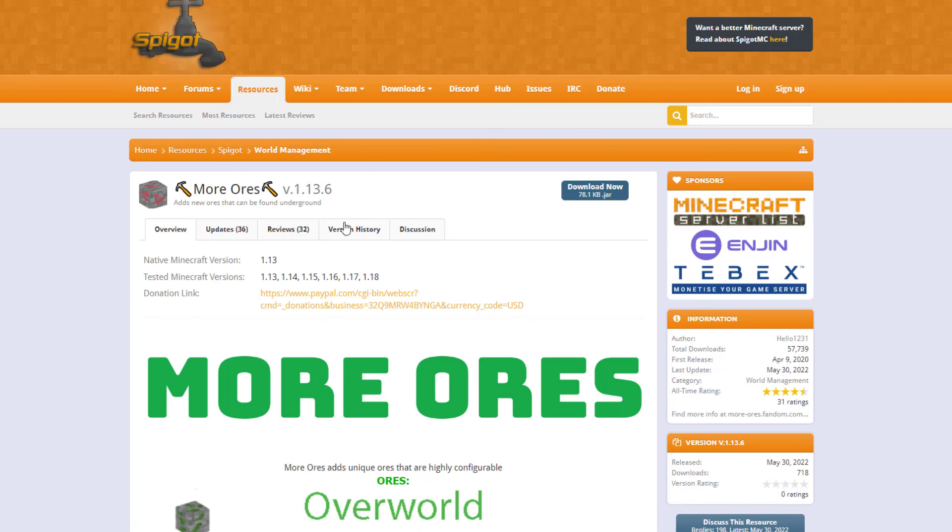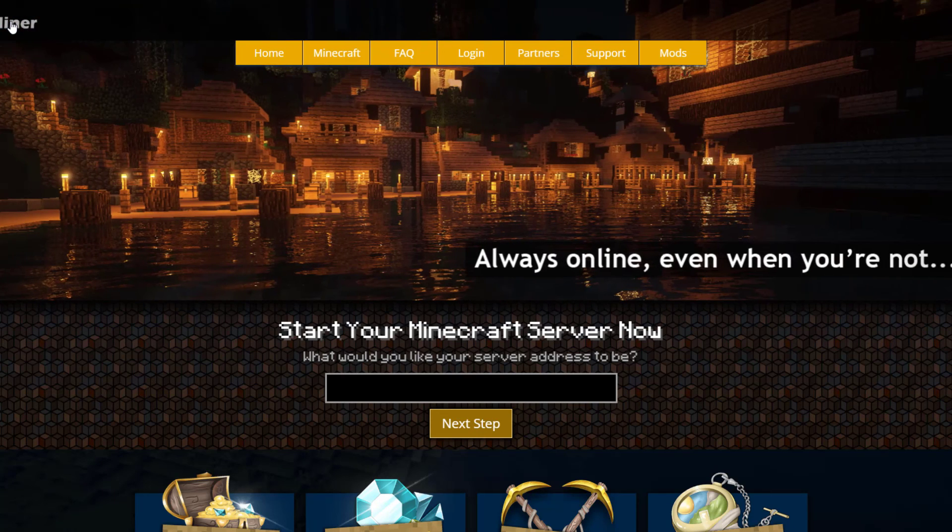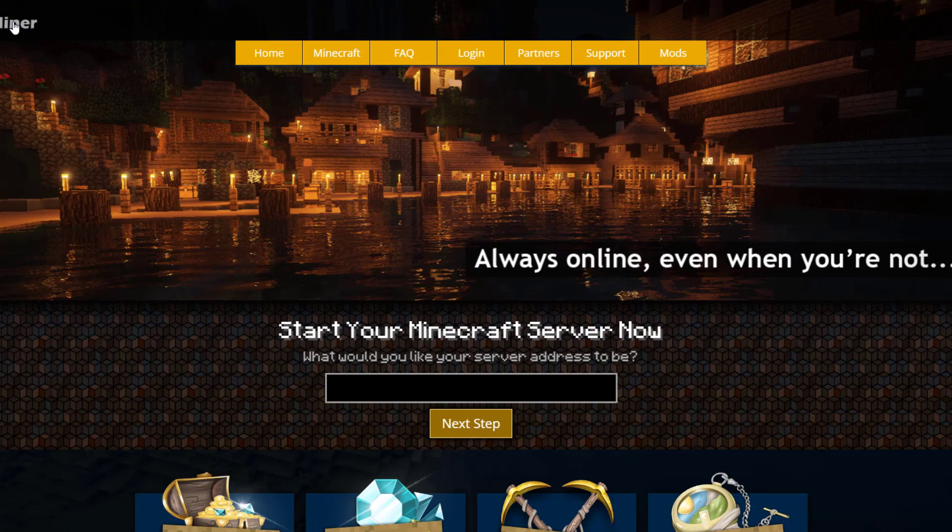If you want to download the plugin, head over to the Spigot page — it's been updated from 1.13 to 1.18. If you need a server to host it on, check out serverminer.com for the best and cheapest hosting around. That's it for me — subscribe, like, comment, and I'll see you next time.